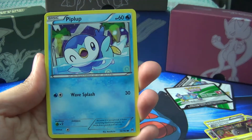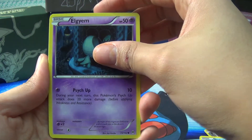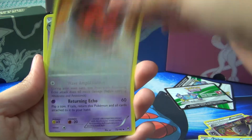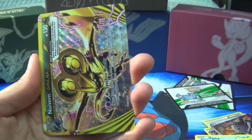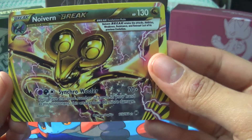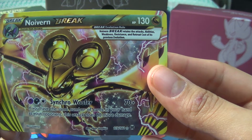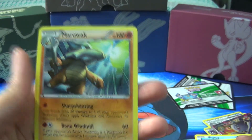This one starts off with a Magnemite, a Piplup, a Pansage, an Elgyem, a Cubone, a Special Energy, a Fire Energy, a Swoobat, a Heavy Ball, and a Noivern Break card with the Synchro Woofer — if you have the same number of cards in your hand as your opponent's, this attack does 80 damage. That's not bad. Last card is a Marowak.